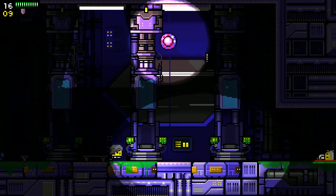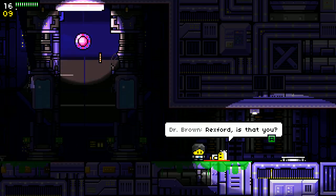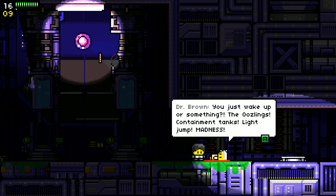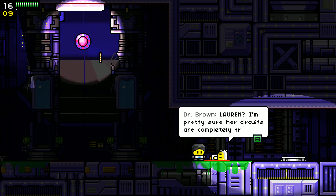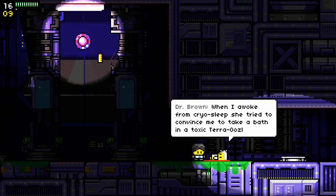We are Rex Rocket, former super agent. The oozlings' containment tanks have gone into madness — the terror oozlings escaped their tanks and are causing chaos. Lauren — which is an acronym by the way, not an actual name — is the AI on board.